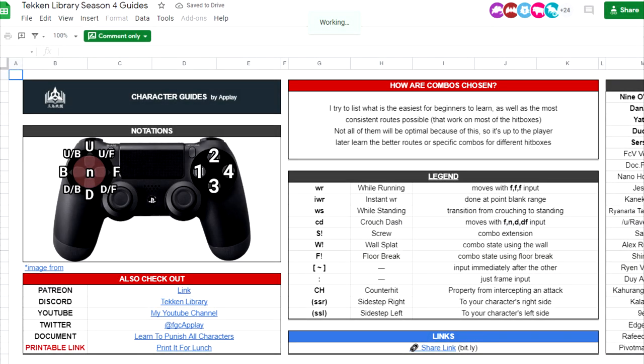As always, we'll start by recommending App Play — it's the best quick info resource out there. Once you start to get comfortable with Tekken and you want to pick up a character on the fly, there's nothing better than this.